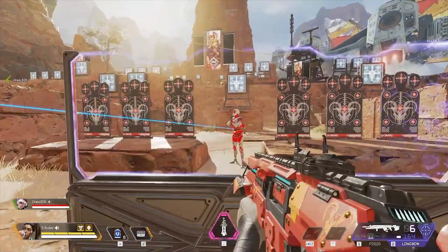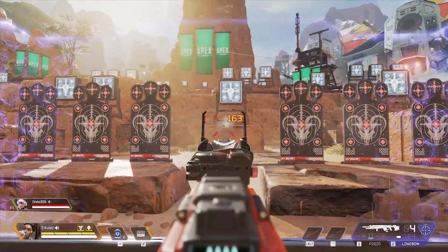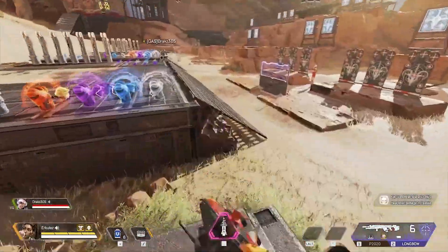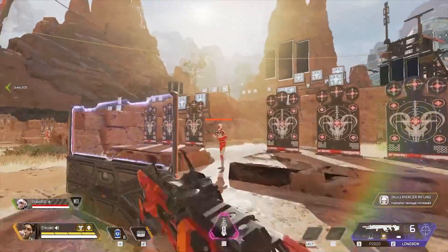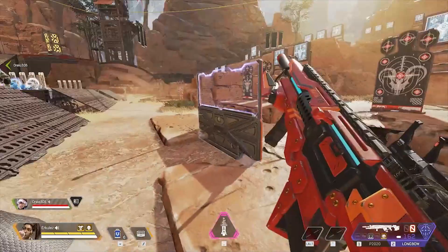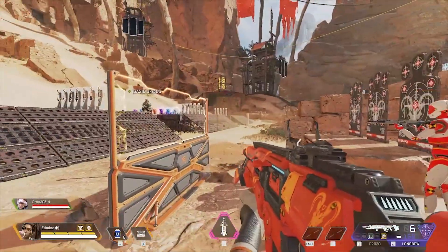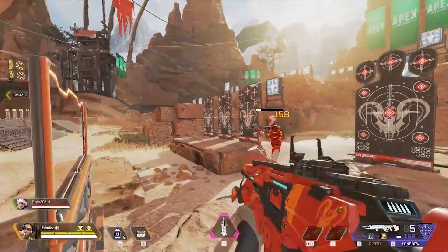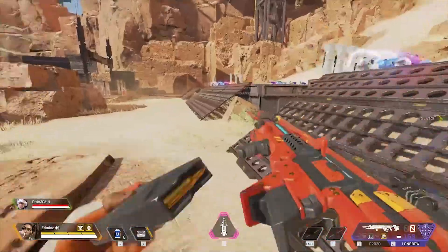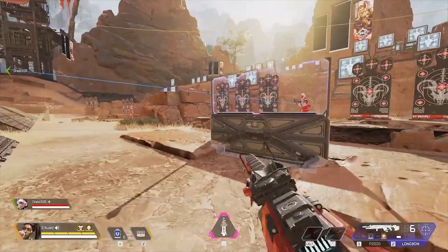Behind the Rampart with a Vantage tag: 75 body, 163 headshot — pretty nice numbers. We're going to throw a Skull Pierce on this and test some headshot damage. Just a Skull Pierce: 138. Skull Pierce plus Rampart: 165. With just Vantage: 158. Vantage and Rampart: 189. Absolutely incredible.